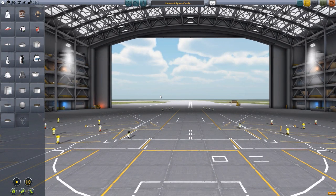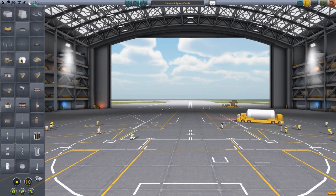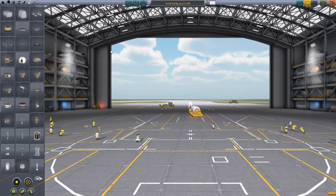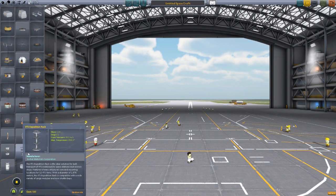If we head into the space plane hangar, we won't actually be building a plane, but we'll be looking at the utility panel over here where we have the four pieces that make up this mod. These four pieces — oh boy, do they do a lot.